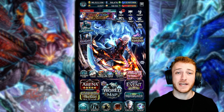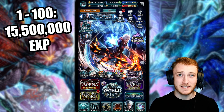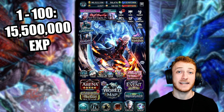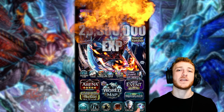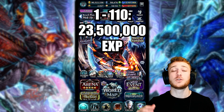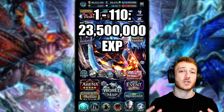Some facts for you to know: getting a unit from level 1 to 100 is going to take 15 million 500 thousand experience, and then from levels 100 to 110 it's going to take another 8 million flat experience. So all together you're looking at 23 million 500 thousand experience from level 1 to 110 — which is quite a lot, but we do have many great ways to achieve that in a shorter amount of time.